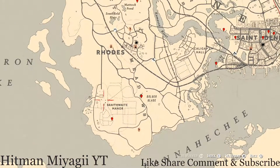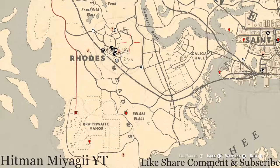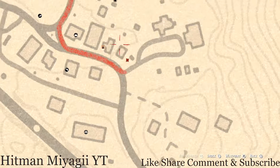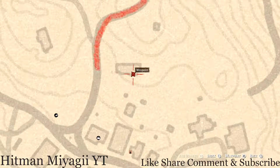While we're over here in this area, inside Braithwaite Manor on the ground floor on the dinner table, there's a London Dry Gin antique alcohol bottle. In Rhodes there are a couple of tarot cards — one is next to the sheriff's station on a table right here, and that's a Six of Cups. Right here in this house, go through the door into the small section and on the work table to your right you'll get a Nine of Pinnacles tarot card.